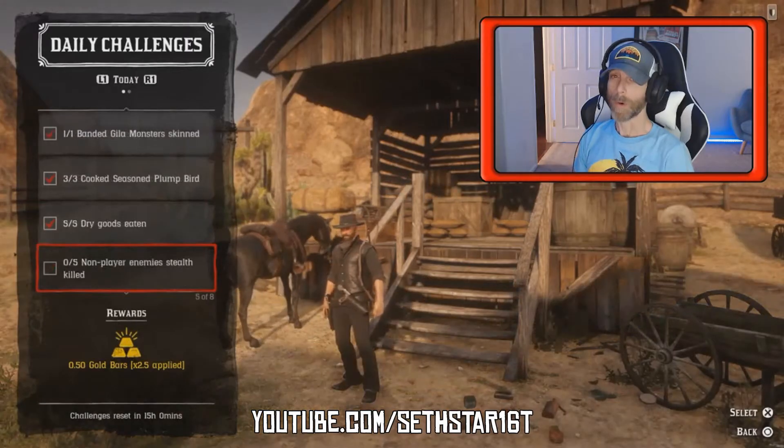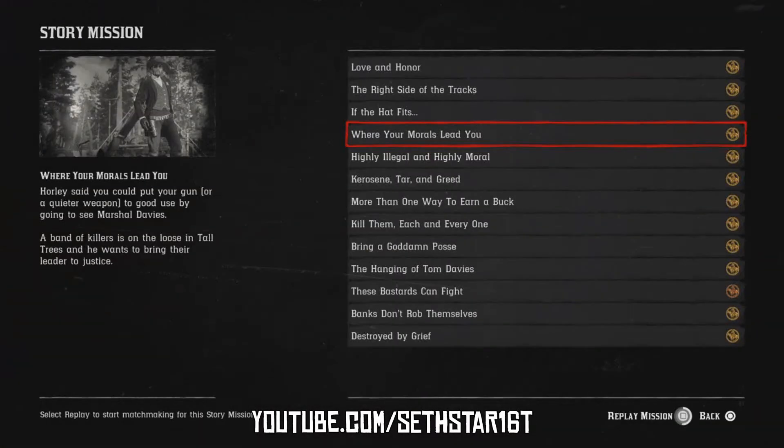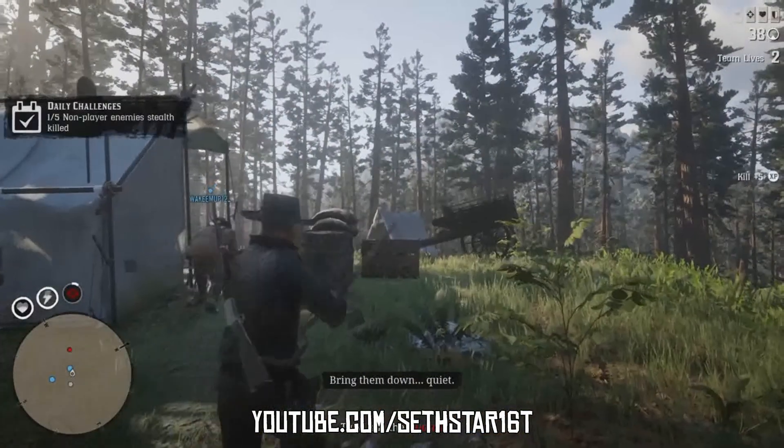You have 5 in your gut. Number 4: Non-player enemies stealth kill. Hit Options, Progress, Story Missions, and replay 'Where Your Morals Lead You.' Listen to Lee when he says — there are at least 5 good opportunities in there.